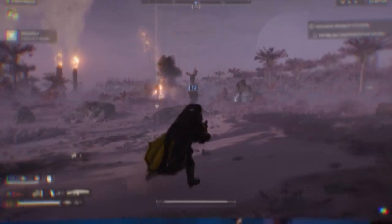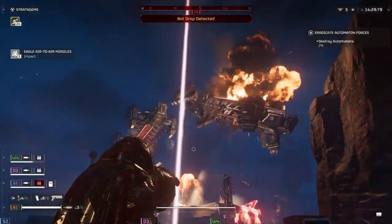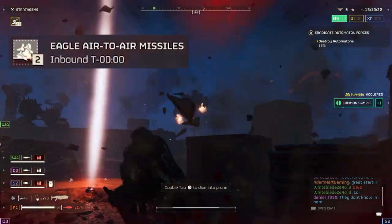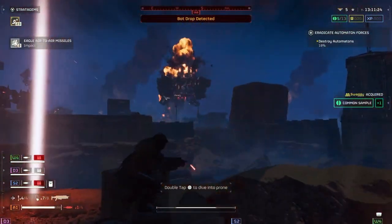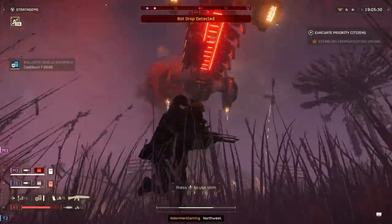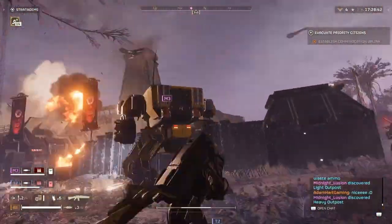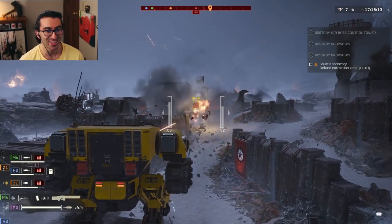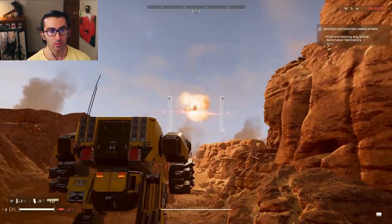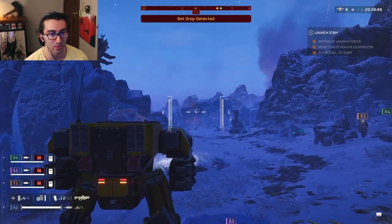As a bonus tip, a very useful new stratagem can send in a jet to shoot missiles at dropships, instantly destroying them — and it can target multiple at once — known as Eagle Air-to-Air Missiles. Another bonus tip: the new upcoming exosuit has autocannons on each side, which is way better than the current exosuit. It can destroy outposts, go toe-to-toe with big enemies like Hulks, and destroy gunships really quickly. Although it doesn't destroy dropships yet, you can kill enemies as they're falling out — I'll make a separate video on it.